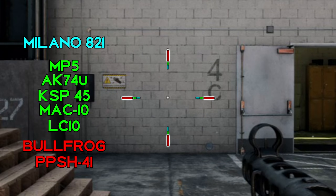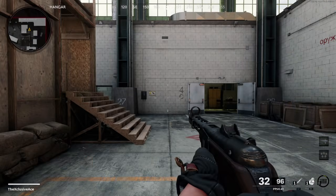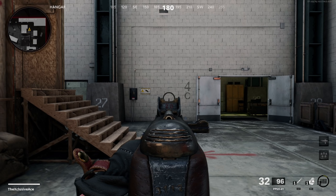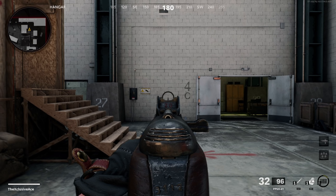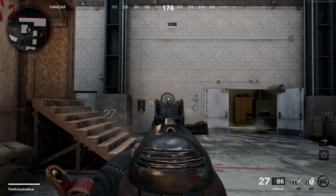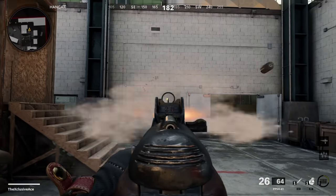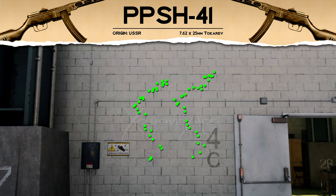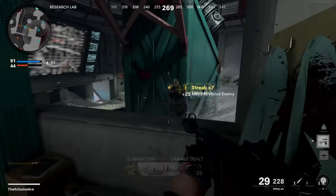As for hipfire, the PPSH is tied with the Polfrog as having the worst SMG hipfire in the game — it's more along the lines of assault rifle hipfire. Moving on to idle sway, it seems like there's not a lot, but the truth is it just moves really slowly. The gun will sway a decent amount but the movement is so slow that it generally isn't going to be a problem. Looking at recoil, we do have pretty high recoil compared to a lot of the other SMGs. There's a lot of visual recoil and a decent amount of actual recoil too — it's got an S-shape, so there's strong horizontal and vertical recoil, meaning you wouldn't want to pick people off at really long ranges. But with the right attachments you can get this under control.